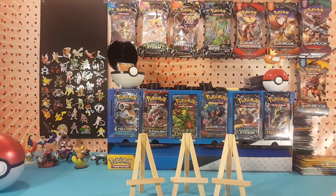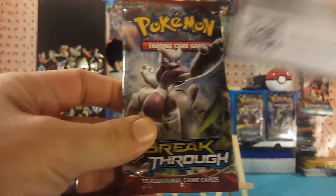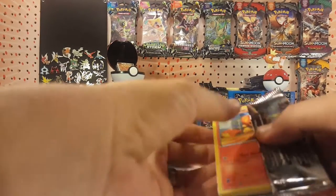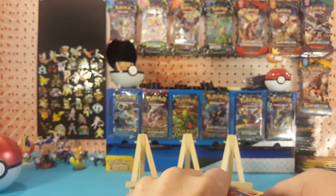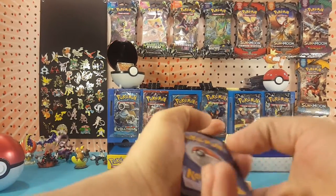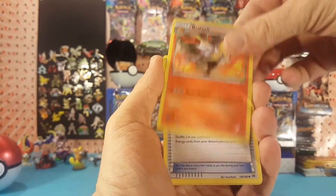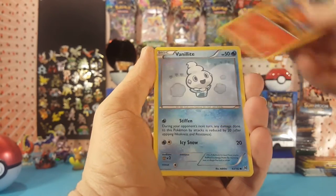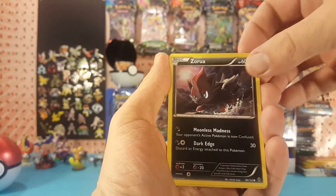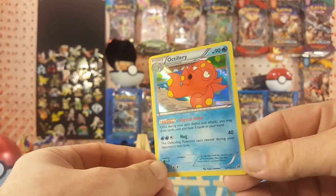We will start with Breakthrough. Here is a Breakthrough code card for you guys — let me know in the comments below what you get with it. Let's see if your pulls are just as good or better than mine. We have Floette, Rexen, Super Rod, Pansear, Vanillite, Pamphor, Ralts — Ralts is the reverse — and our rare is a holo Accelgor. Very nice.